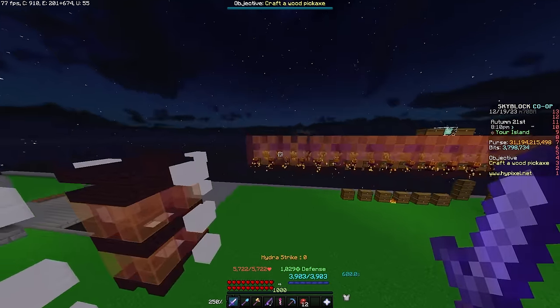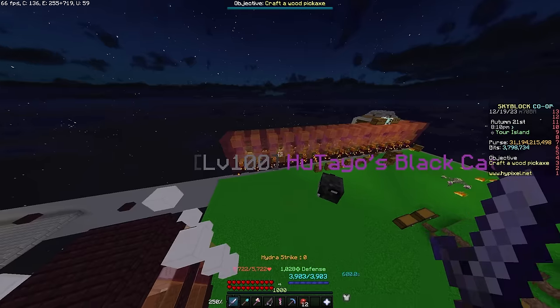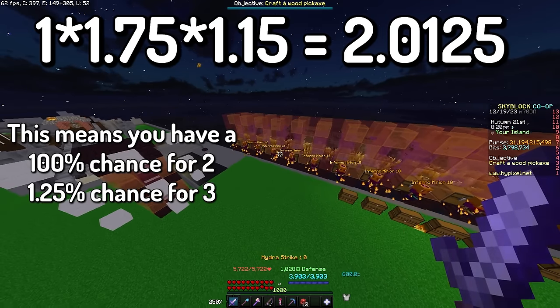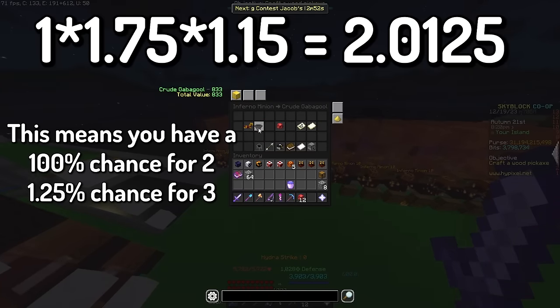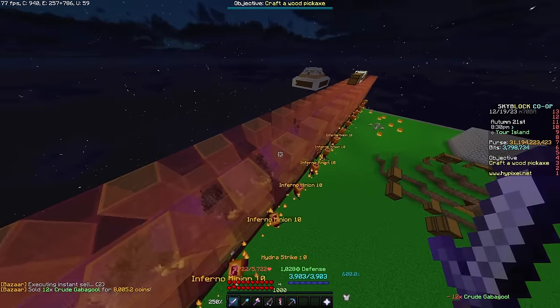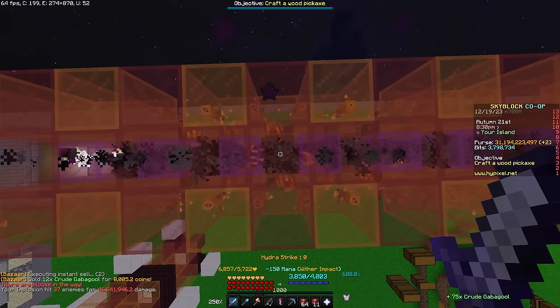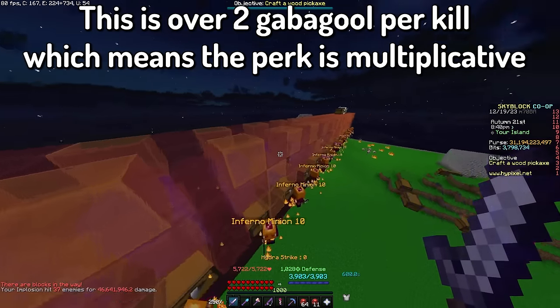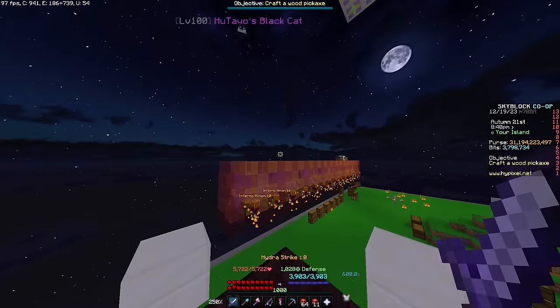The easiest way to see if I could get a triple drop and confirm it was multiplicative was to equip the black cat with a looting five weapon, which would give me roughly a 1% chance to get a triple drop. I sold the Gabigal from my inventory, right-clicked once and killed mobs. I killed 37 mobs and got 75 Gabigal, which basically means it proc'd the triple drop once, confirming that the looting from this pet is multiplicative.